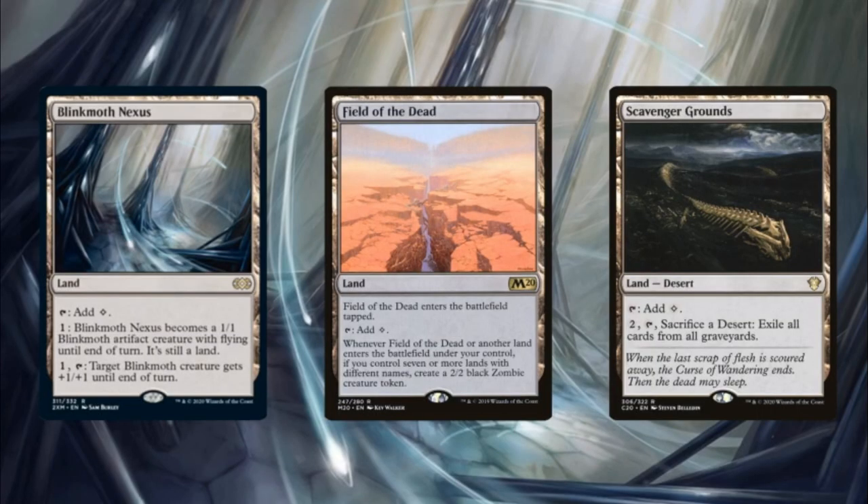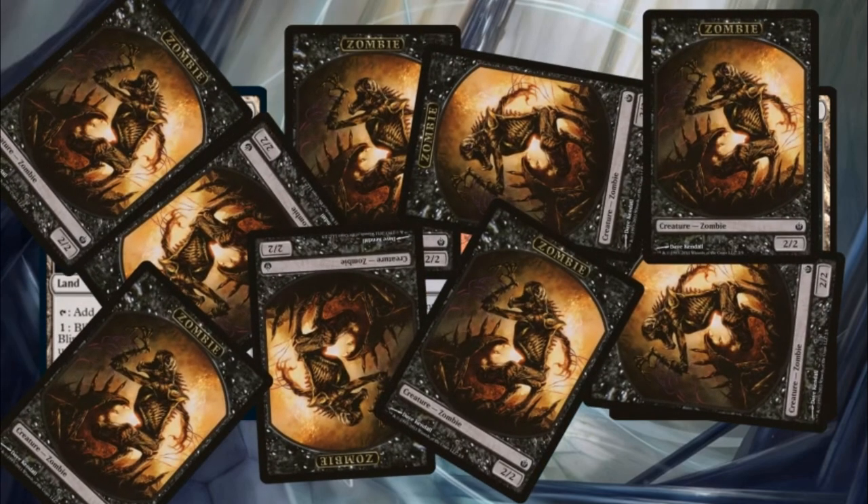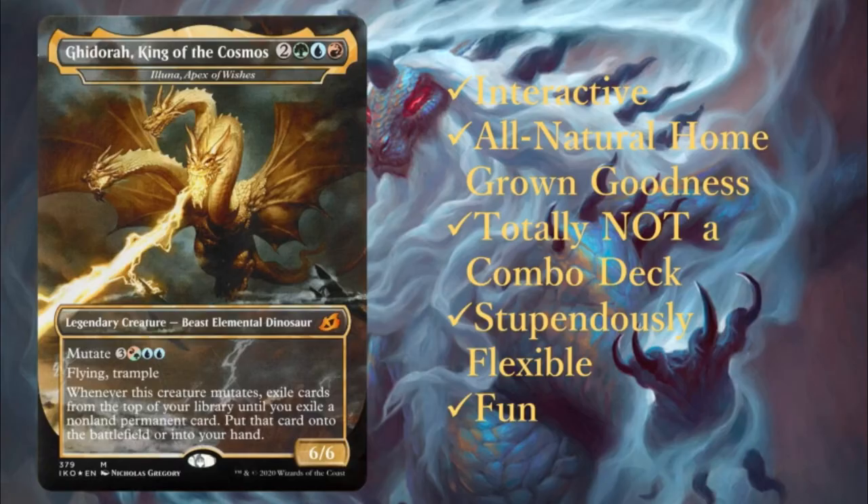Blinkmoth Nexus, Field of the Dead, and Scavenger Grounds round off our land package. Field of the Dead is the main land we're looking for — it's a powerhouse in every format. Having a split between basics and snow-covered basics guarantees we have seven or more lands with different names. Having a free zombie enabler that's hard for opponents to interact with guarantees we have at least one token for Eluna to mutate onto. If we can't combo off, Field of the Dead is also a backup win condition — just kill them with a bunch of zombies.